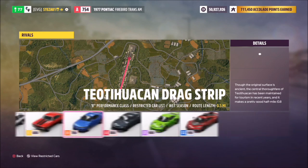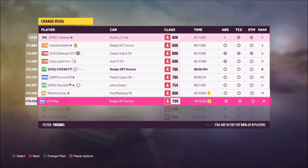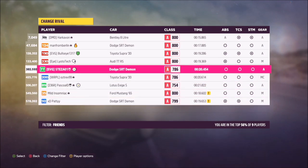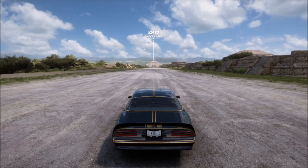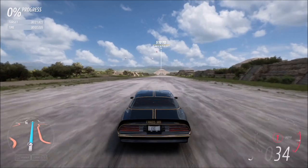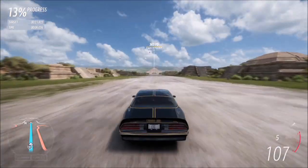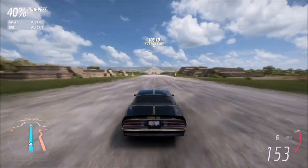From there, pick whichever car class you're currently in for your Pontiac — I was in A class. You can actually change your rival by pressing Y and filtering to friends, etc. This tune will do the half mile in 16.6 seconds, so if you're using this tune and you find a rival anything slower than 17 seconds, you'll be sure to beat them. It's really quite simple.